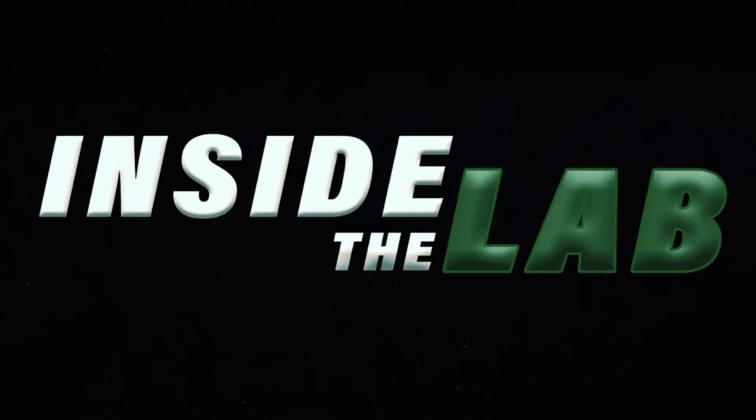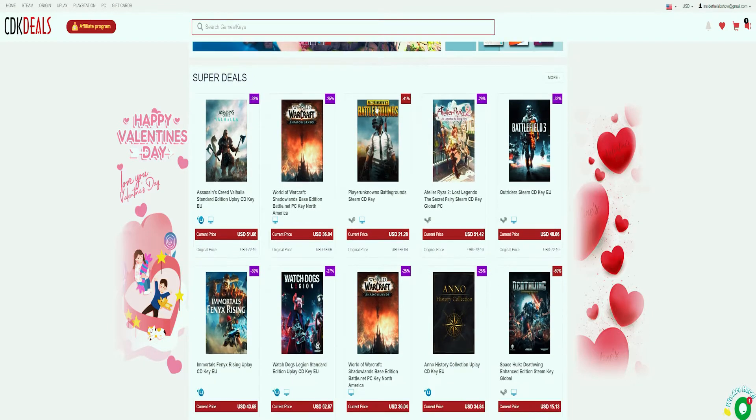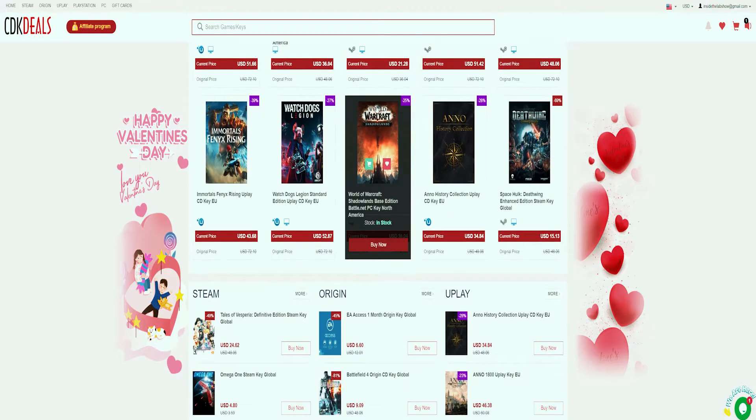What's happening YouTube and the internet, Terrence here, and we are back inside the lab. In this video I'm going to show you how you can buy a legit Windows 10 Pro key for just under $20 USD, thanks to today's video sponsor CDKDeals.com. CDK Deals is an official platform selling official Microsoft keys and game keys, including CD keys for Steam, Origin, Uplay, and more.